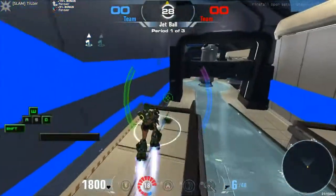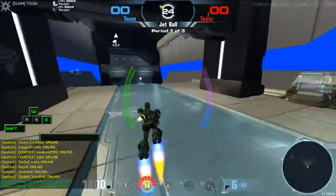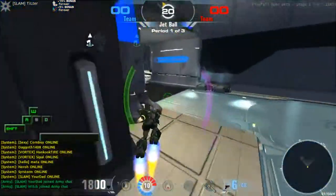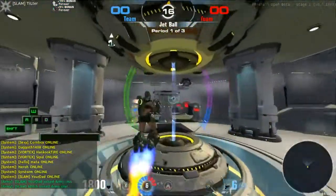Hover sprinting allows you to simultaneously build and maintain your momentum. This is done by using the power of your jetpack to avoid touching the floor and hover above the ground, while also holding forward, shift, and a strafe key to build speed.